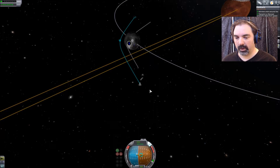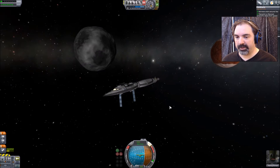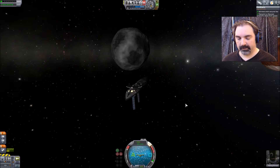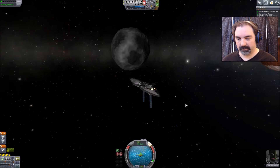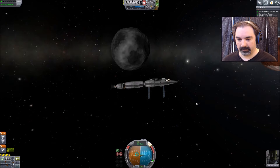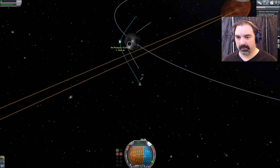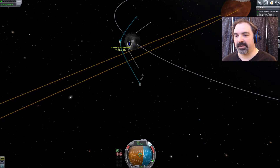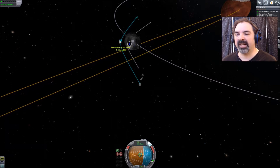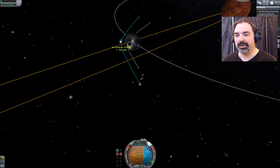Oh, I'm controlling from the wrong spot. Control from here — I was facing the wrong way and controlling from the wrong spot. We want Ike's periapsis to be about 12 kilometers ideally, which will make it easier for me to get a Duna encounter that I like.